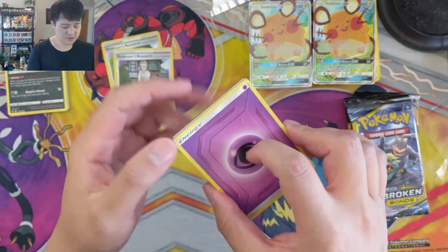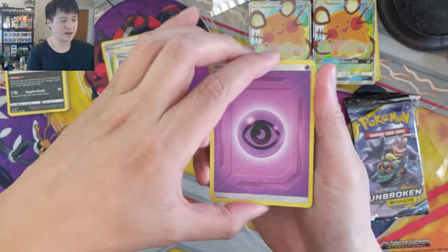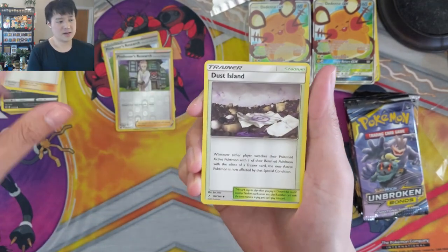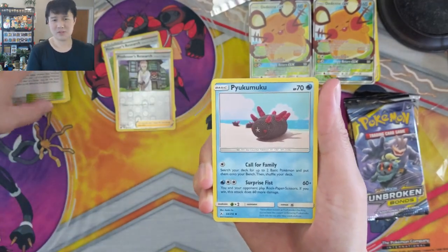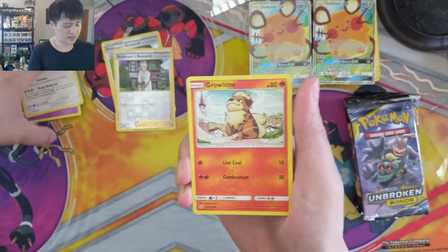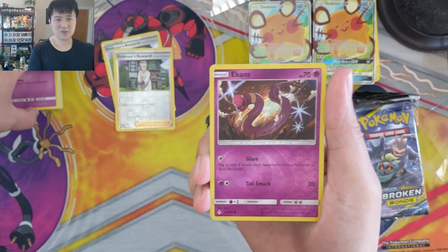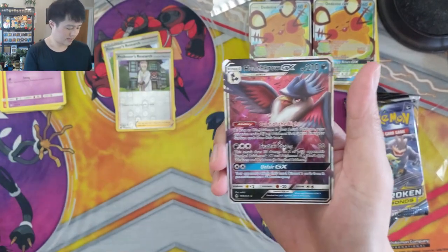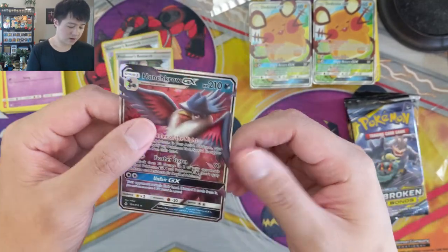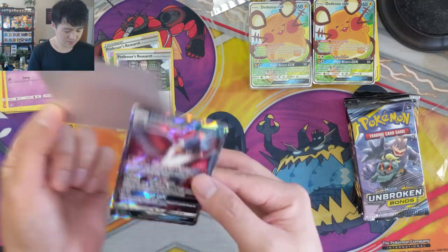There appears to have been not a reprint, but they started pumping out those three-pack blisters. I'll leave a link down below in the description — you can pick up two three-pack blisters, so six packs, off Game Nerds for $22. Boxes have been going for like $250. Oh, we're gonna hit some hits — Honchkrow! It feels a little off-center but we will take it, sleeve it up as well.